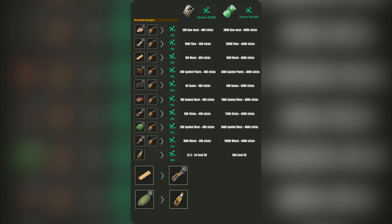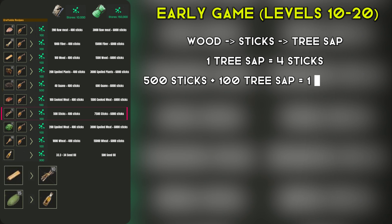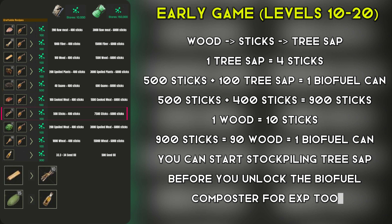The efficiency and viability of your biofuel production will vary depending on the stage of the game you're in. In the early game, levels 10 to 20, the most straightforward and efficient method is to chop down trees, convert them into sticks, and use those sticks along with tree sap to create biofuel. This is a relatively simple and readily available approach.